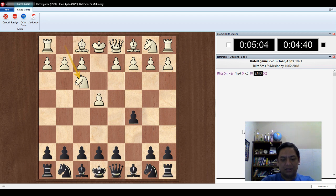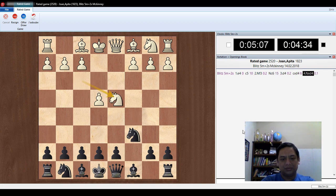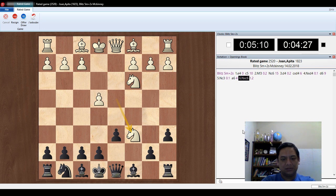B8 to C6. C5 to D4. Let's move D7 to D6. A7 to A6. B7 to C6. So right now I'm not using the mouse, just only typing, so you can play blindfold.